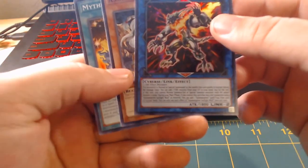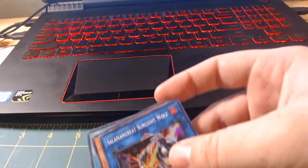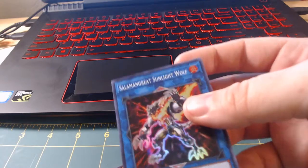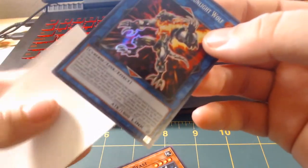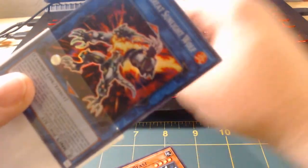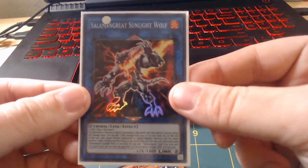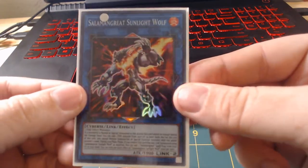Salamangrite Sunlight Wolf — sweet. I'm going to put that right inside my little sleeve, keeps it condition-ish, intact. Salamangrite Sunlight Wolf, cool.